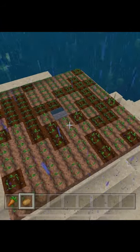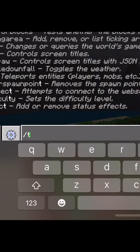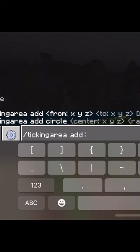Tired of your farms not growing when you're too far away from them? If you don't mind using just a little cheats, in the chat window put /tickingarea add, then put in the coordinates of your ticking area.